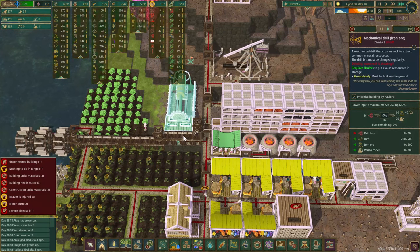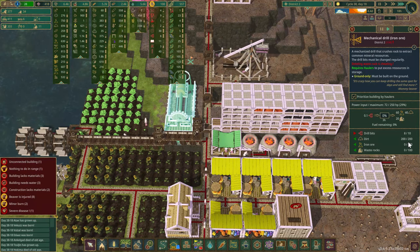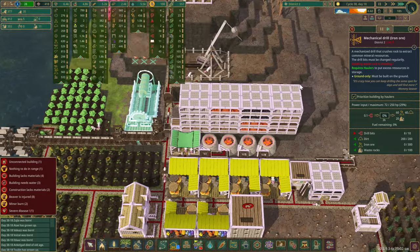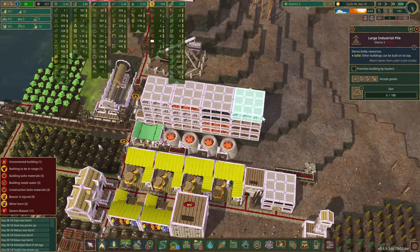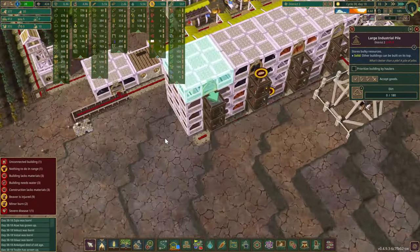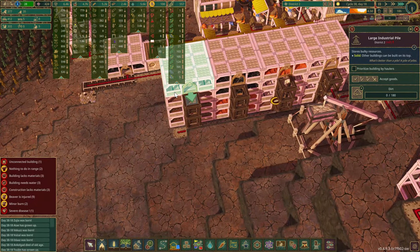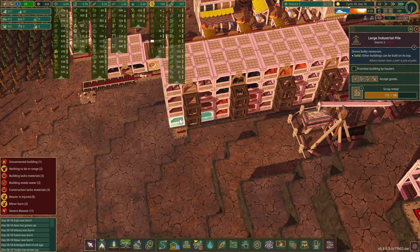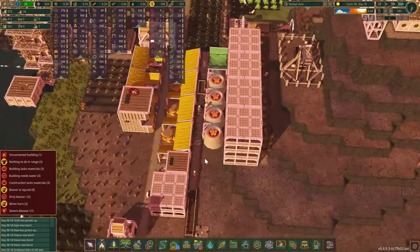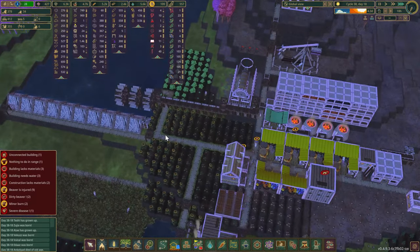How are we doing on the mine? It is not producing anything because we are full on dirt. But wait — we've got an open dirt storage right there, so that's not the issue.